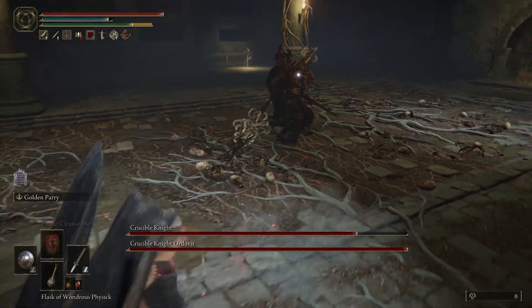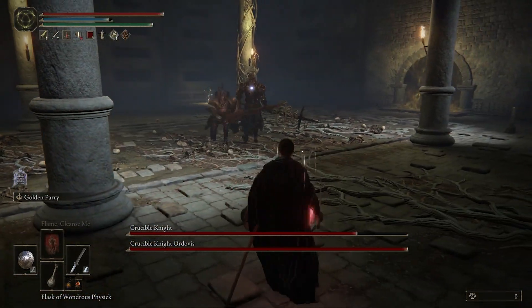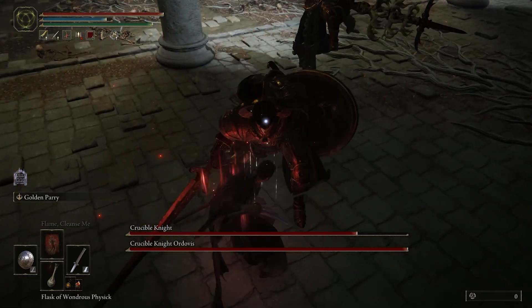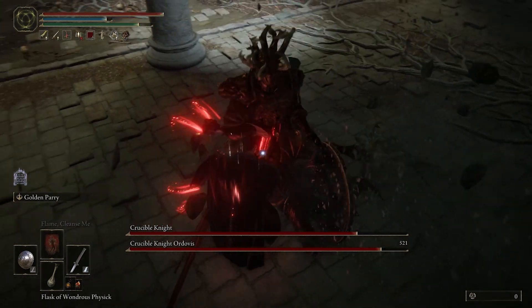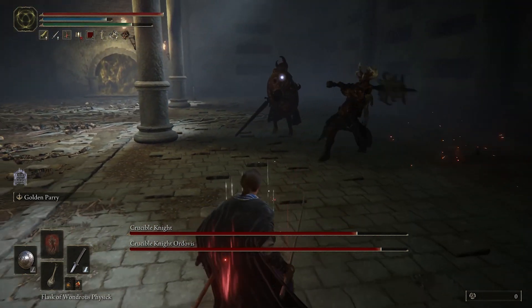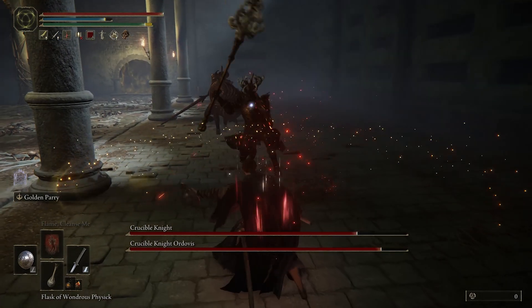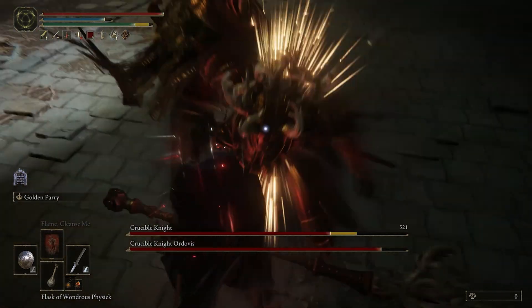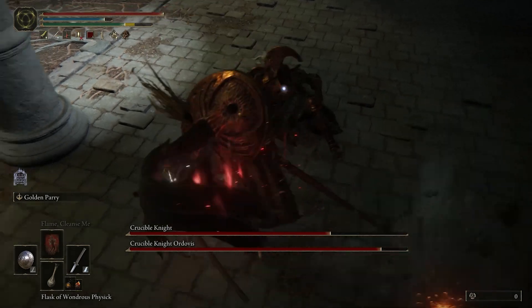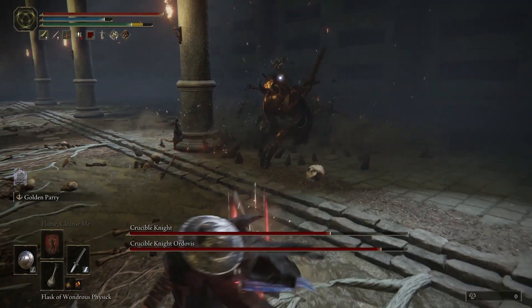There's arguably nothing more satisfying in Elden Ring than pulling off a critical hit. From the Kill Bill visuals to the exaggerated, sonorous ring, critical hits carry an aesthetic potency that matches the devastating damage they deal. But the precise nature of how that damage is calculated is shrouded in mystery for the average player — the number seems random, plucked out of the sky.